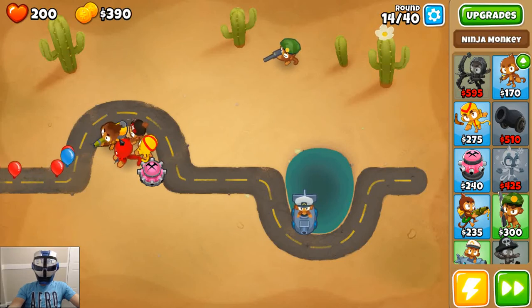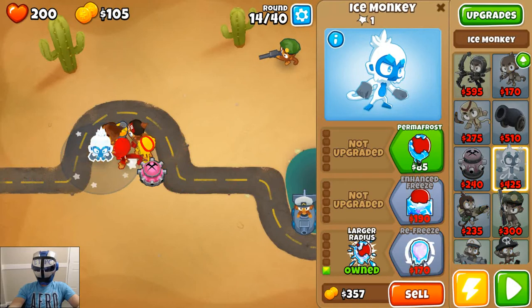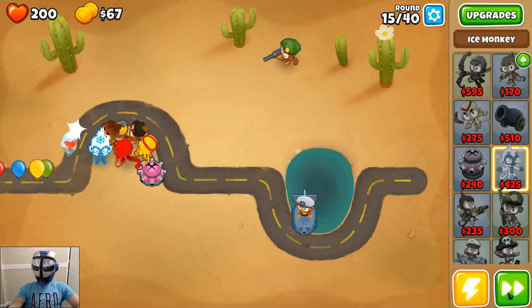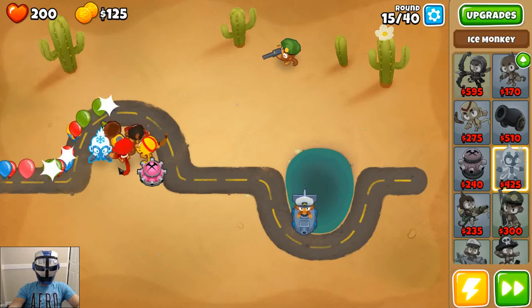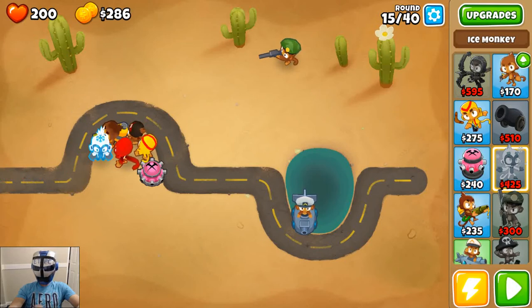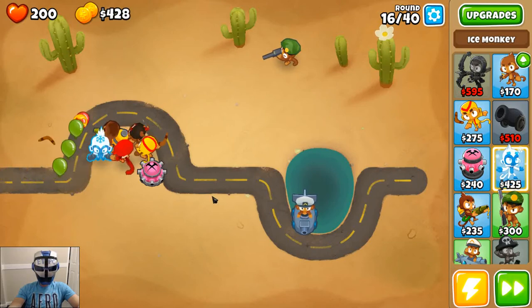We are round 14 of 40. So far we've just been doing the easy levels, trying to work our way into getting used to the towers and different abilities, and even upgrading their abilities. It takes a little while to familiarize yourself with them. There are three upgrade paths for each tower and five abilities in each path.